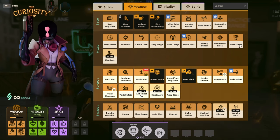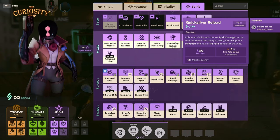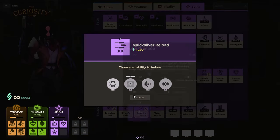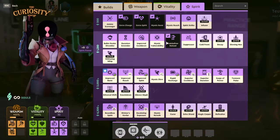Some items provide additional effects to a chosen hero ability. When this happens, make sure you apply the effect to the ability that would give you the most benefit. For example, the item Quicksilver Reload refills your weapon's magazine when you cast the affected ability, so you'll want to attach the item's effect to an ability with a lower cooldown instead of an ultimate, so you can reap the benefits more often.